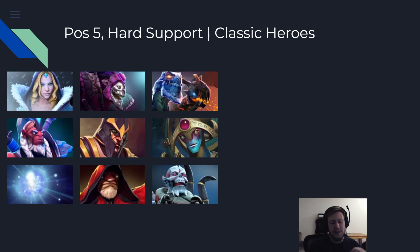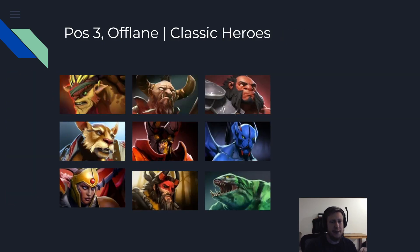I hope this guide helped you out. For the summary: number one, carry — you farm, you look for your item timings, you win the late game. Mid lane — you need to be really good at acquiring last hits and you need to rotate and dominate the early game. Offlane — you're the tanky initiating guy that never dies and is just annoying all game. Position four — you're everywhere at the same time, interrupting enemies and saving your allies. Position five — you're the team captain, you tell people where to go and when to go, and you enable your cores with the items that you buy. I hope you enjoyed it and see you in the next one.